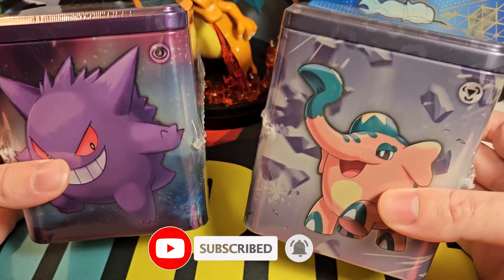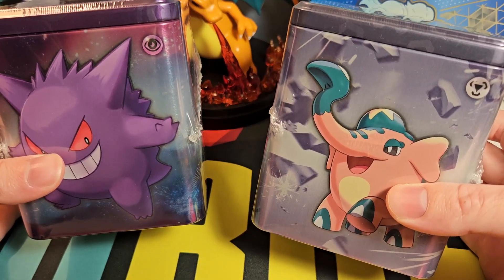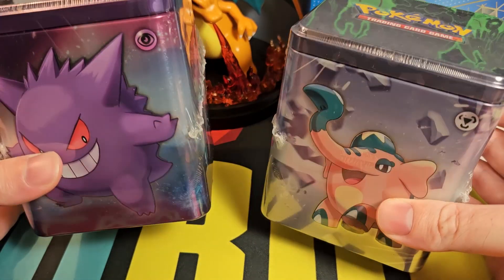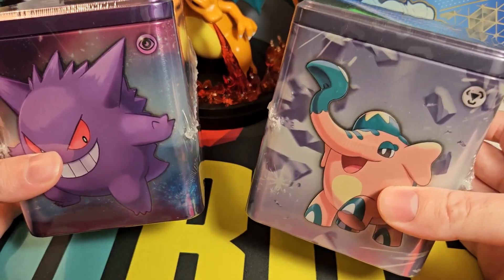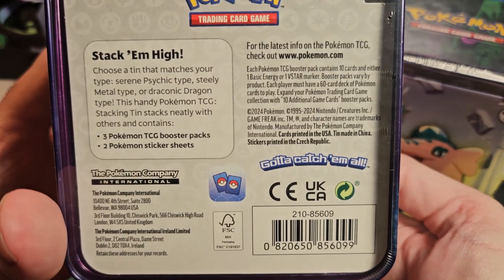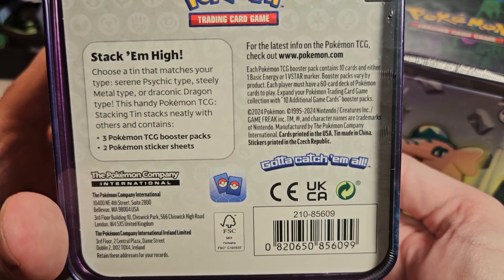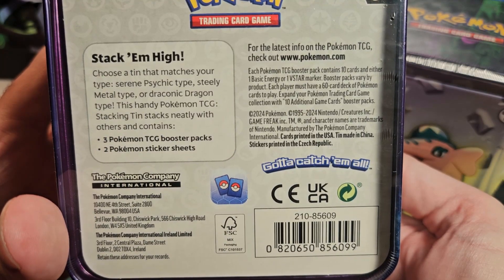I think originally there were actually three different types of these — Psychic, Metal, and I think Dragon, like a dragon tin. But I've only got these two left, which is the Metal and the Psychic versions. Let's have a look on the bottom. So you can see in here: choose a tin that matches your type. You get a serene Psychic type, steely Metal type, or draconic Dragon type.